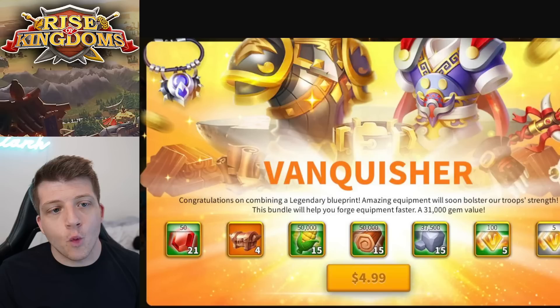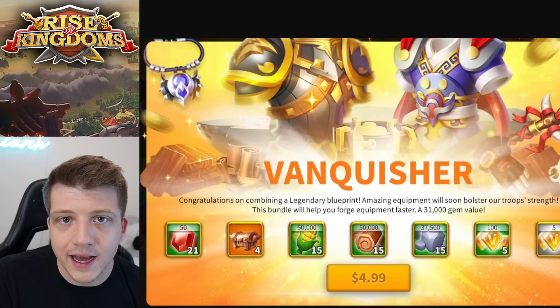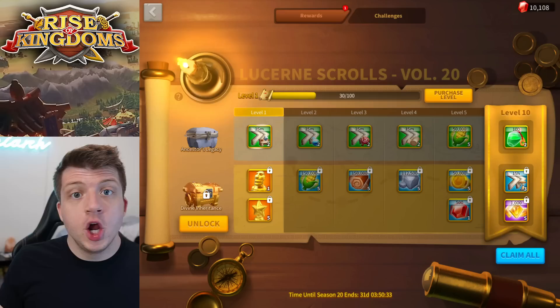There's also the Vanquisher bundle, which shows up when you combine blueprints for a new legendary piece of equipment you've never gotten before. It's basically the equipment version of Writer of History, and its value is comparable — you get four legendary material choice chests, which is incredibly good value, plus some gems. Legendary materials are very hard to come by, just like legendary commander sculptures, so this is a no-brainer purchase every time I see it. It doesn't count towards recharge rewards and only pops up occasionally when you get a new legendary piece.